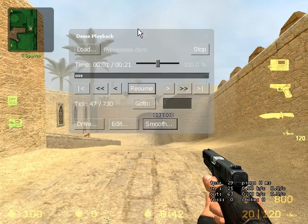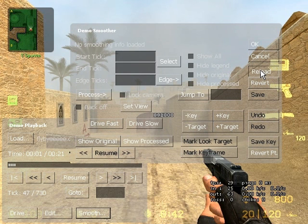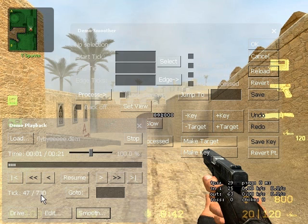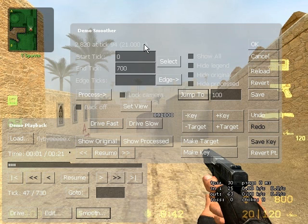Once you're at this screen, click Smooth and it comes up with this horribly complicated looking menu. Click Reload — I don't know why, but you have to do this, otherwise everything will muck up. Just trust me. It makes your life a lot easier if you start on tick 100.